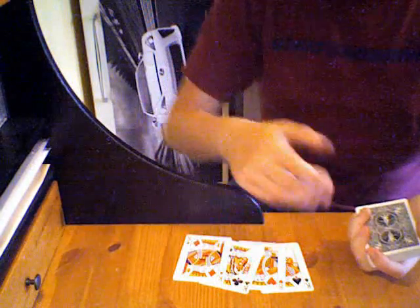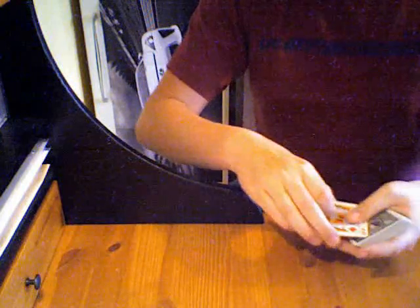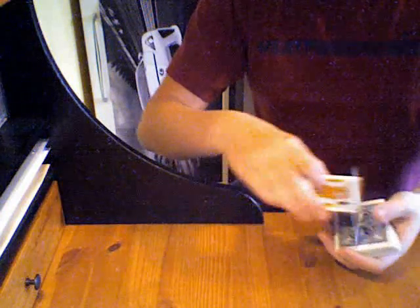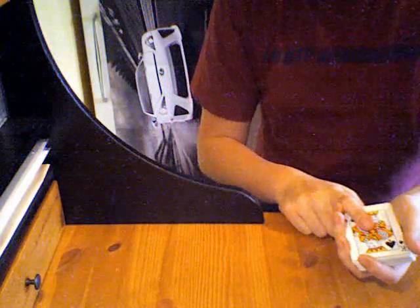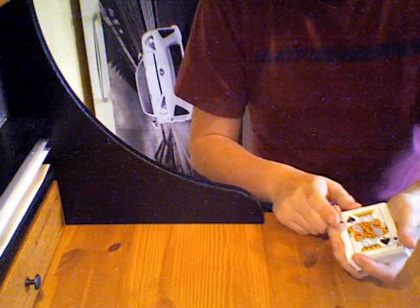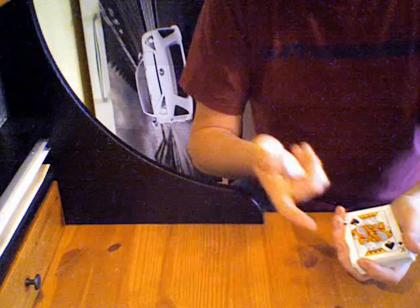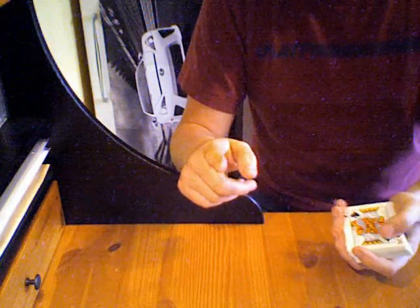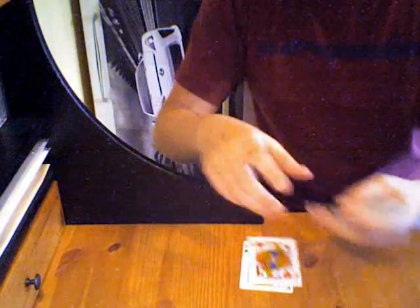Here we have the four kings and the deck of cards. We're going to take the four kings and put them on top of the deck. We're going to flip them over one by one: king of diamonds, king of clubs, king of hearts — all except for the king of spades. The reason we don't do the king of spades is because it is the highest king — the ruler of all kings. It has the power to not change itself into the jacks like the other kings did.